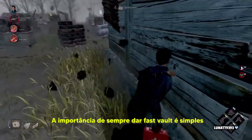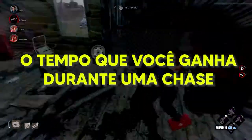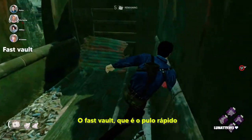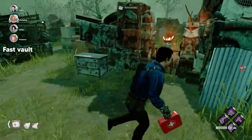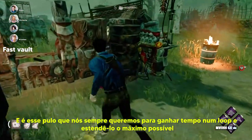A importância de sempre dar fast vault é simples: o tempo que você ganha ao dar um pulo rápido. Existem três tipos de animação de pulo. O fast vault, que é o pulo rápido, possui uma animação de duração de 0,5 segundos, e esse é o pulo que nós sempre queremos pra ganhar tempo num loop e estendê-lo o máximo possível.